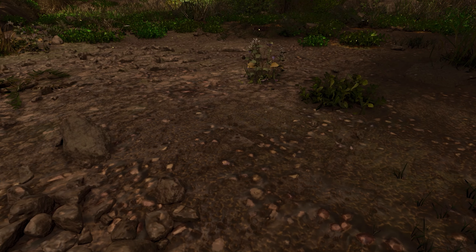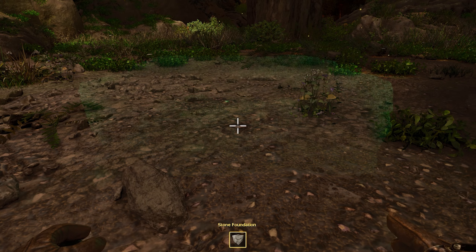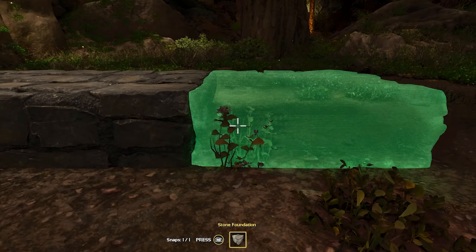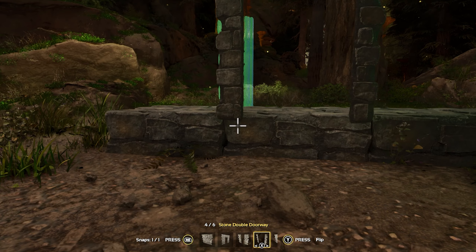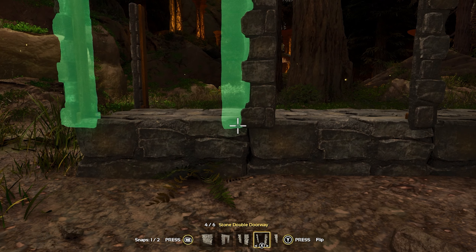All right, now let's say you've been out and about and found the karkinos you want to tame. You just need to build the structures. We're going to drop down four foundations — one, two, three, and four. Then we'll put our double door frames on it, every other block like that. And then you can place one on the side to block the karkinos from getting out.